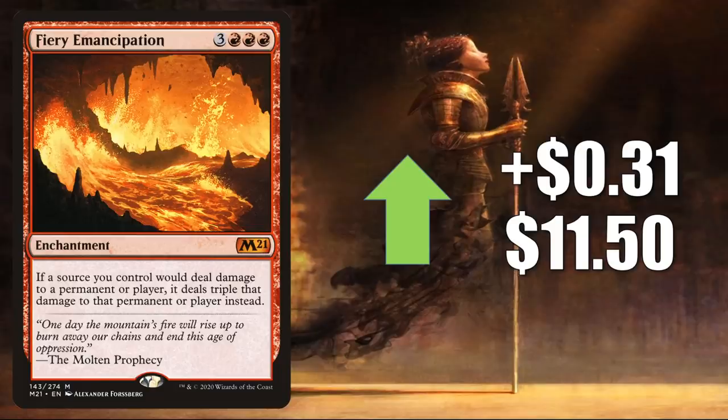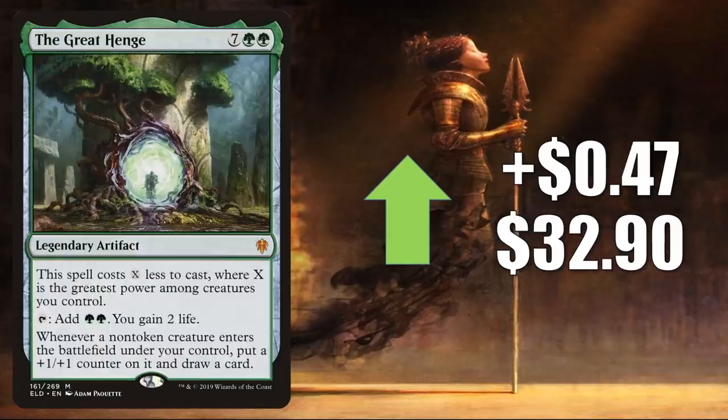Number 2 is Fiery Emancipation, going up $0.31 to $11.50 — another very popular Commander card seeing more play in Zurelock of Scorched Thrash builds now. And number 1 is the Great Henge, going up $0.47 to $32.90 this week. This is a big card right now in Standard: Gruul and Golgari Adventures, Mono Green Food, Temur Ramp, and much more. In Pioneer it's in Mono Green Planeswalkers. It's also a big Commander card seeing more play in newer builds like Hamza Guardian of Arashin. It may also play well with some Kaldheim cards that have synergies with +1/+1 counters, especially Saurol Farel Meter.